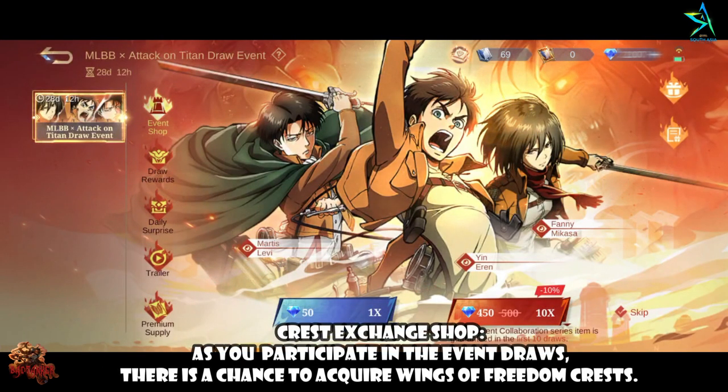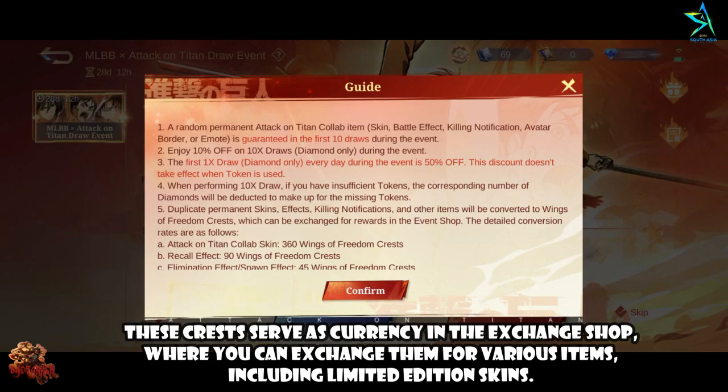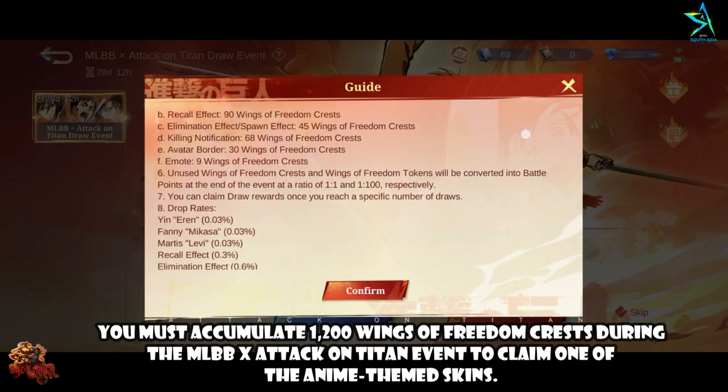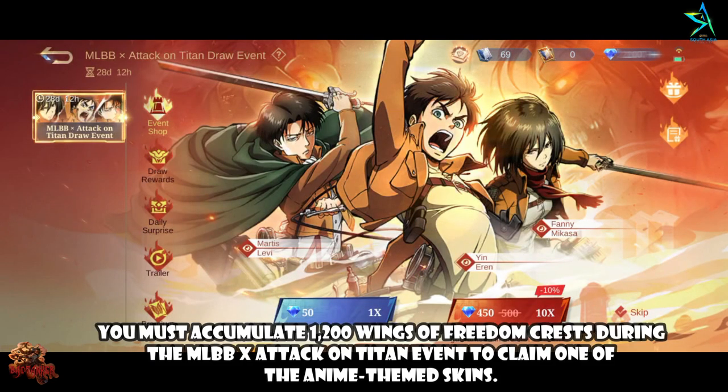Crest Exchange Shop: As players participate in the event draws, there is a chance to acquire Wings of Freedom Crests. These crests serve as currency in the exchange shop, where players can exchange them for various items, including limited edition skins. Players must accumulate 1200 Wings of Freedom Crests during the MLBB x Attack on Titan event to claim one of the anime-themed skins.